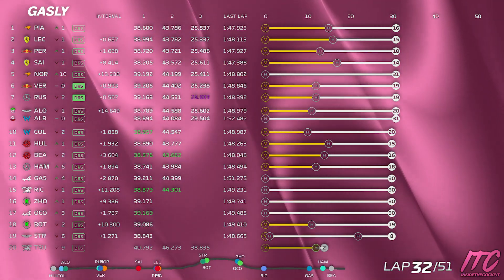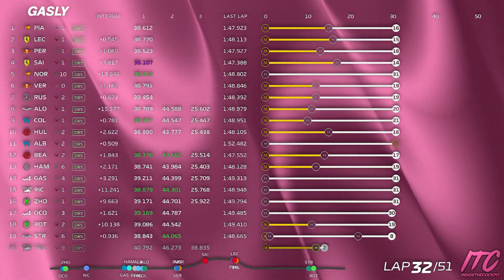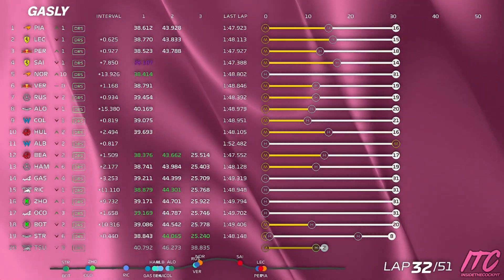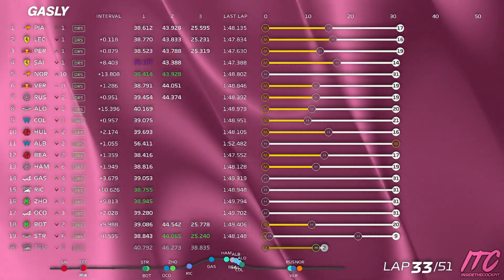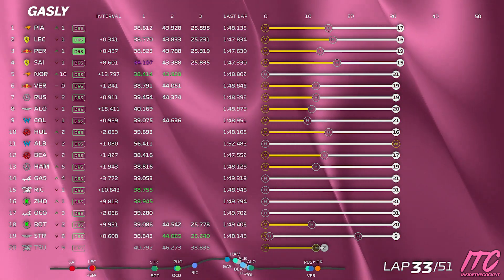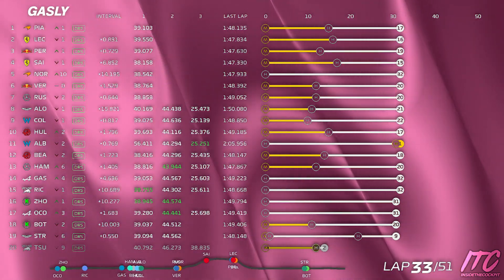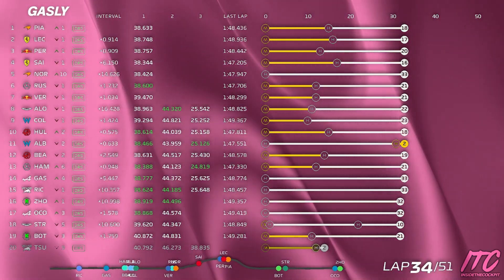Albon in the box now. Tell me the pace of the other car. Ricciardo last lap 49.0. Esteban did a 49.7. All cars who started on the hard tire are still improving. Norris doing 48.8. Ricciardo last lap 48.7. We've got 19 laps remaining. Ricciardo last lap 48.5.